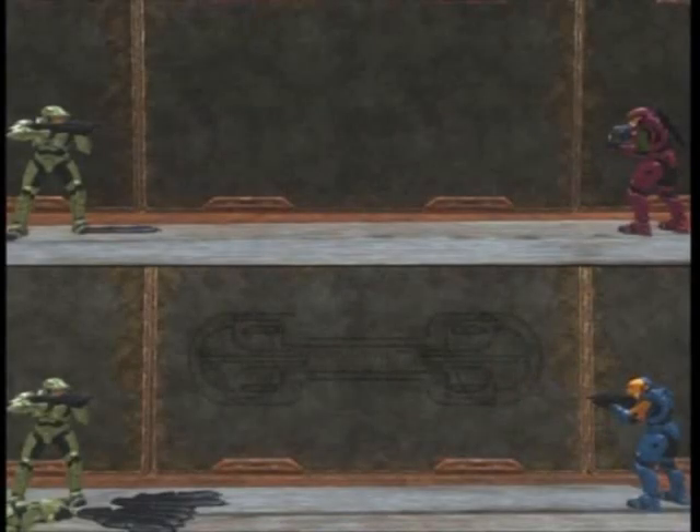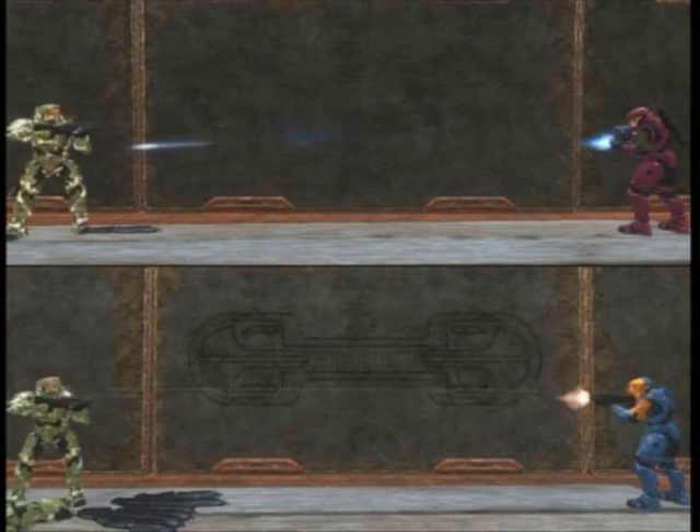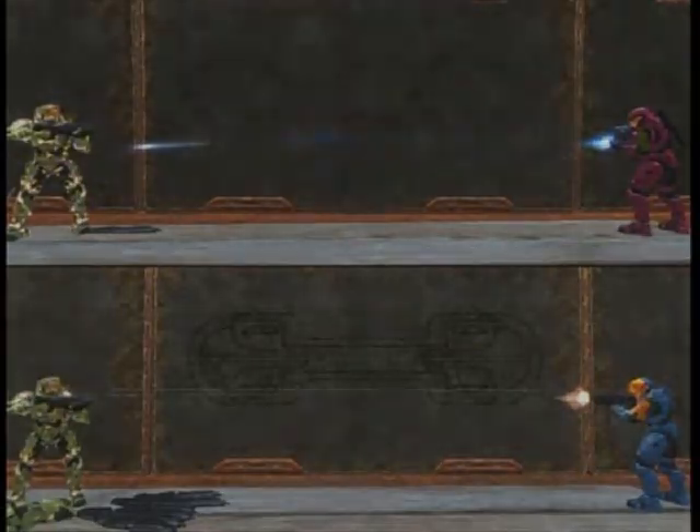Another complaint some people had was that our weapons weren't consistent and we didn't fire them at the same time. Well, here we're breaking it down — we have the plasma rifle against an assault rifle, and as you can see the plasma rifle is firing first and the shots have to travel to the target, but then the assault rifle kicks in and it's already making contact with the shield at the same time. These are just some of the things we had to work around to try to make things as accurate as possible, down to at least a tenth of a second.